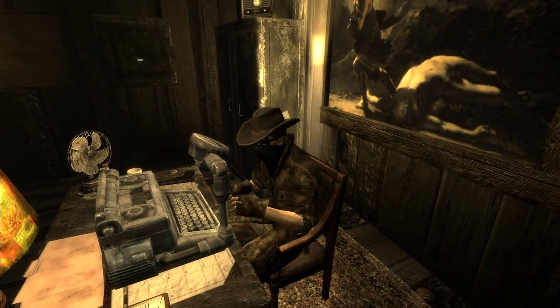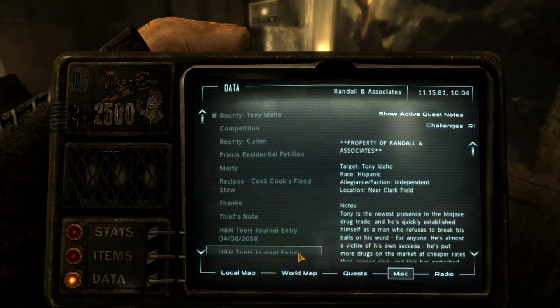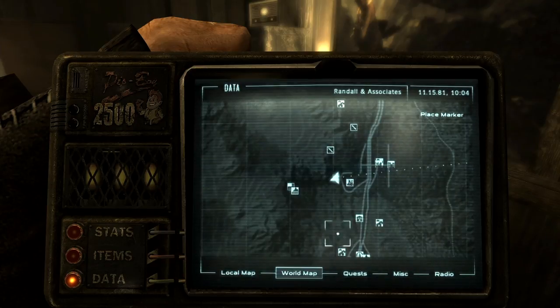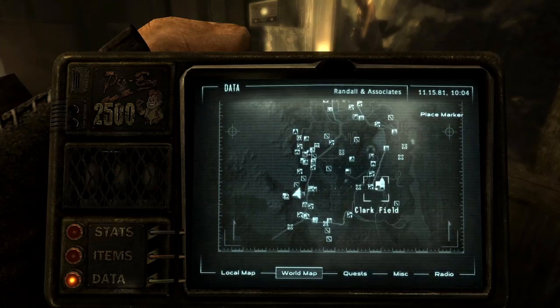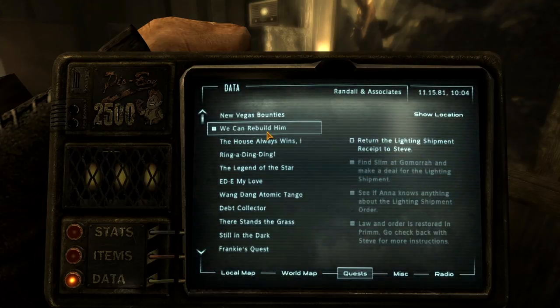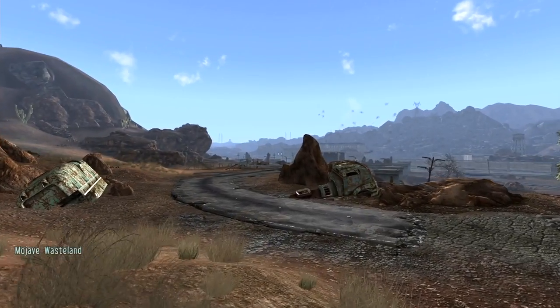This next bounty has a fine payoff. The target is Tony Idaho, a young man who's shaking up the drug trade in the Mojave. He's been able to put more dope on the market at cheaper rates than all his competitors, including the Khans, who are not too pleased. You're getting quite a reputation — the client asked for you by name. They want Tony to bite the dust immediately. Good luck. That is Clark Field — reasonably far away, but next time we're in that neighborhood we will take it.